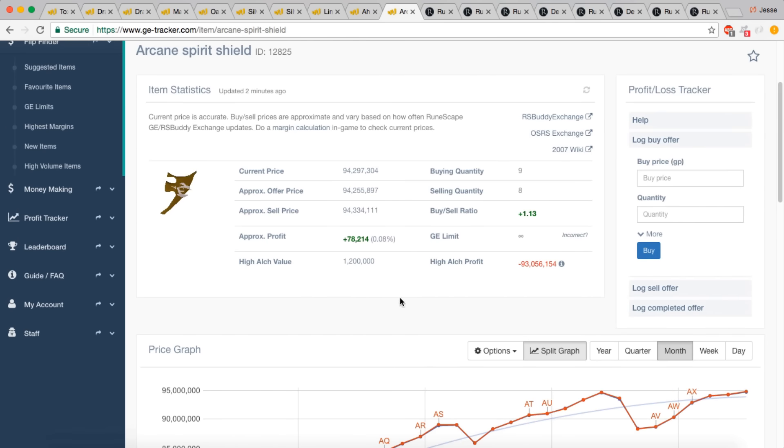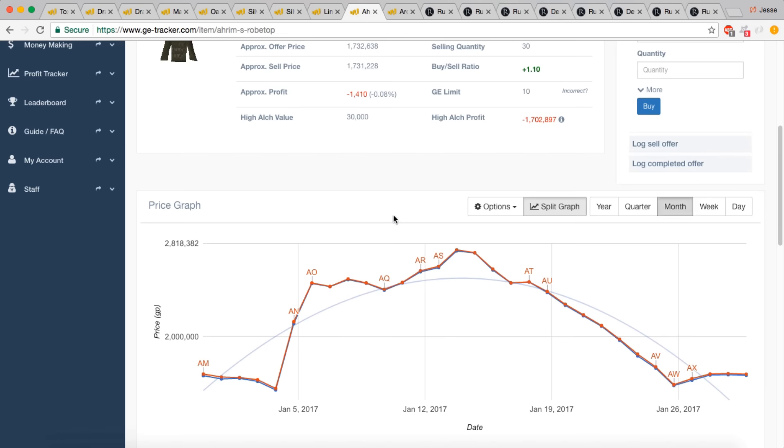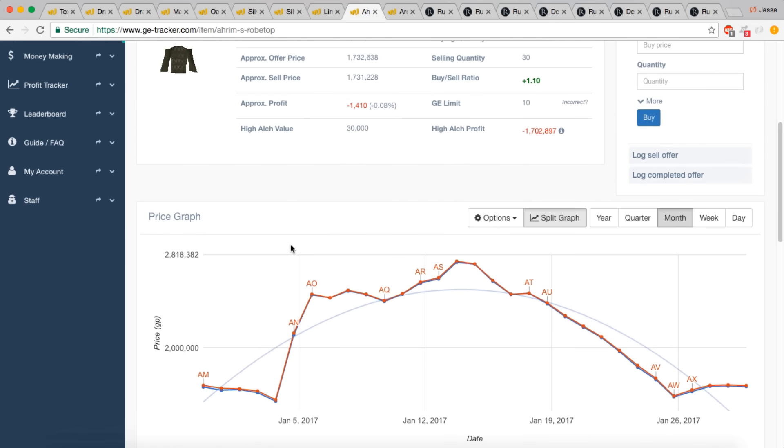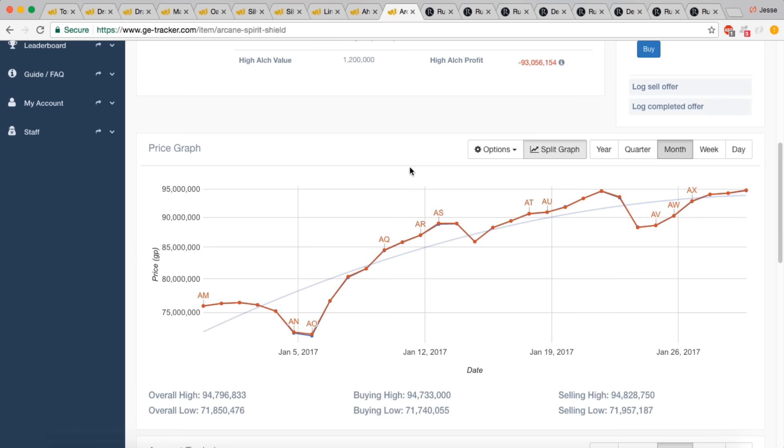If you were doing raids on day one as a wealthy merchant, this is something you would have wanted to hoard, realizing it would be useful for completing raids faster. On day one, people were doing raids in like three hours — now maxed players are getting it done in 30 to 40 minutes. So you have one item, Ahrim's, that seemed useful but lost its price point sooner because Void was the better option, while the Arcane Spirit Shield lost its lower price point much later.